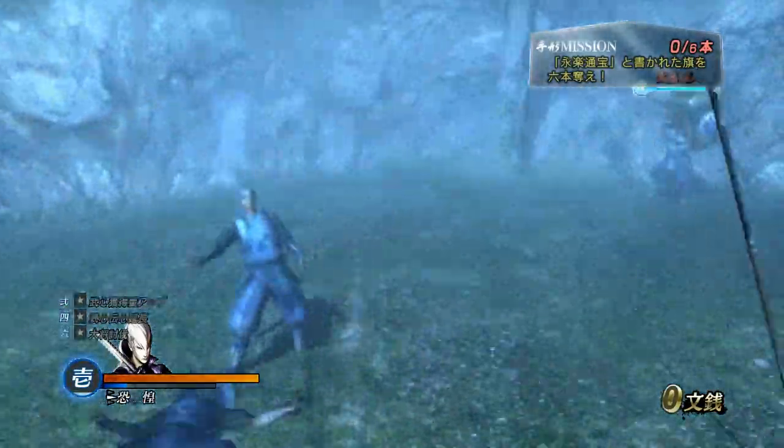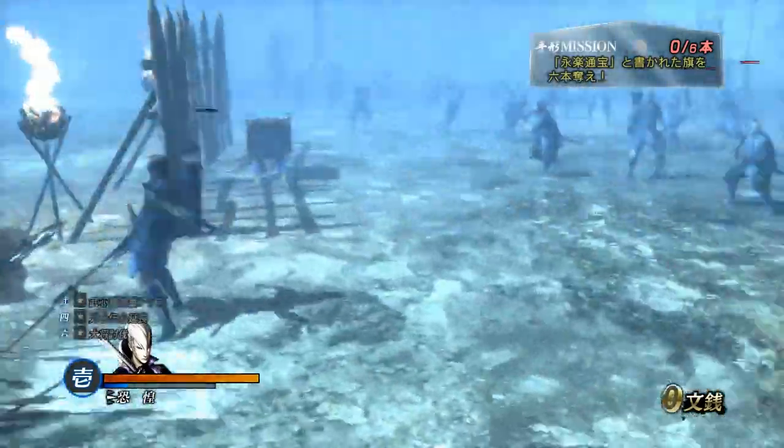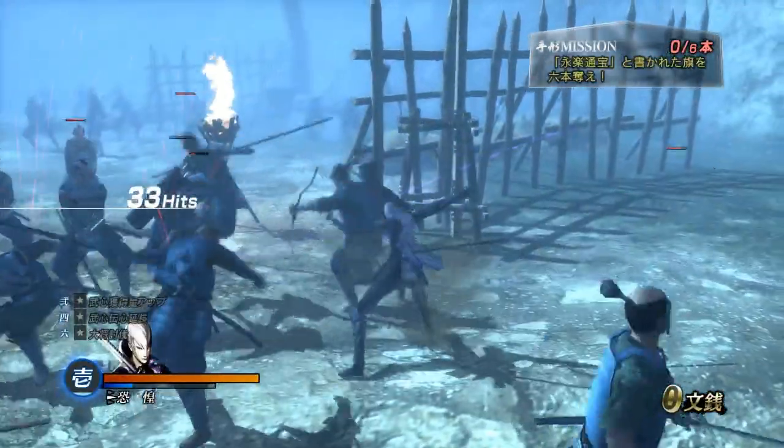So this right here moves Mitsunari around really fast, and it's always readily available. You don't have to activate a move, you don't have to level it up. So it's kind of his best way to move around.